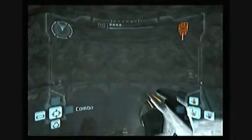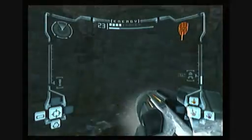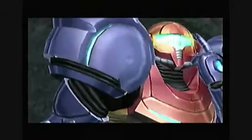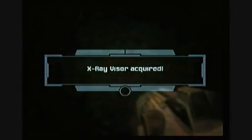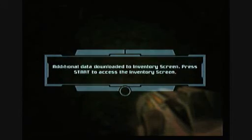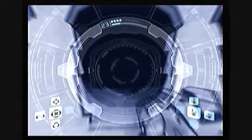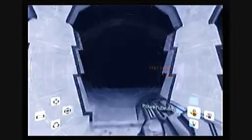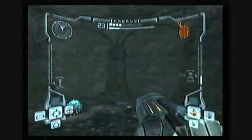Let's go pick it up — the X-Ray Visor. Got it. You can see Samus messing with her visor there, showing us we got a new one. The X-Ray Visor is interesting because you can actually see Samus's hand inside the power cannon when you activate it. You can see her hand move when she changes from missiles to different beams. You can see that her hand moves around in there — it's kind of hard to see, but it's there.